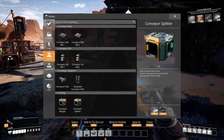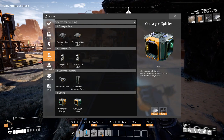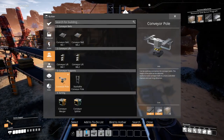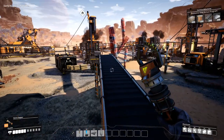Let me get rid of this. Find a hotbar. Conveyor pole — no, conveyor poles. Like I need to get rid of this. Find this to four. That's how you do it.